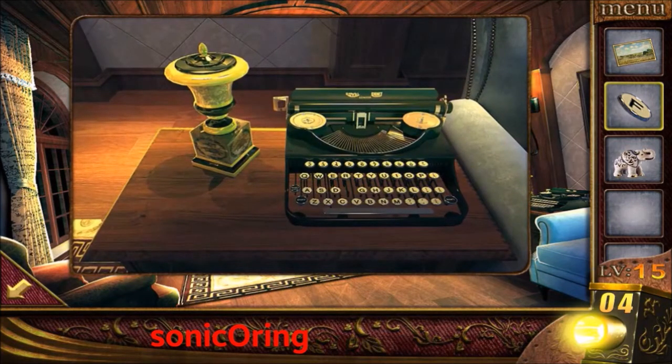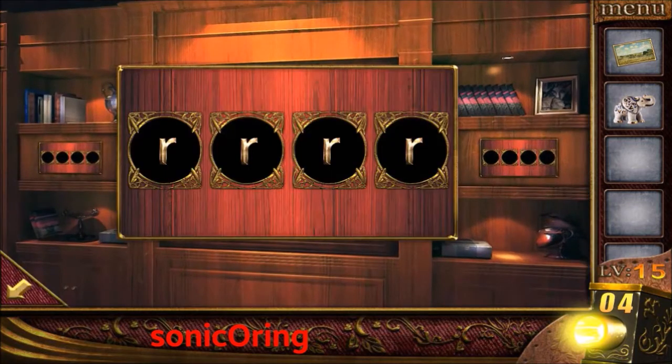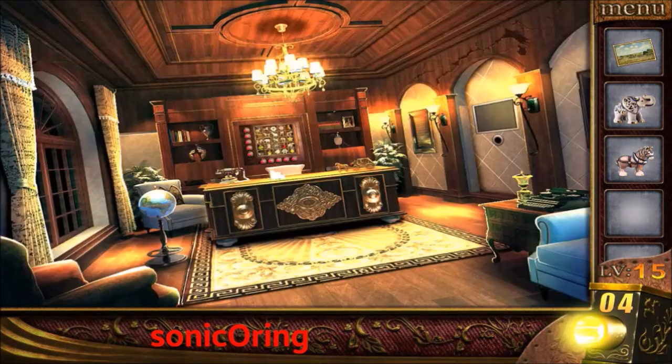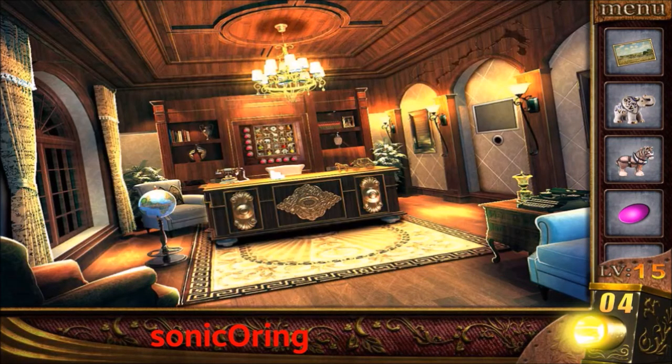Use the flashlight under the table and get the F button for the typewriter on the right. Get the elephant statue and put the F button in. You will find the set V for the code on the right shelf. Here: S, E, E, T, T, and V. Get the horse. Tap on the table, get the stone, and look at the green color — this is the blind color code: 3, 1, 7, 2.